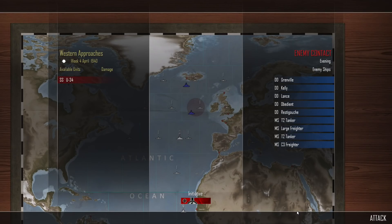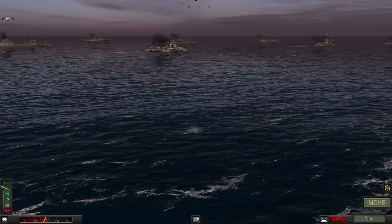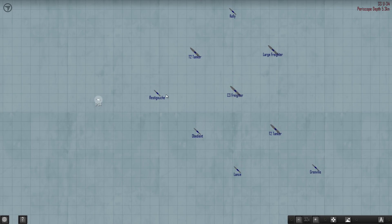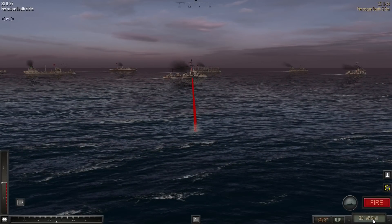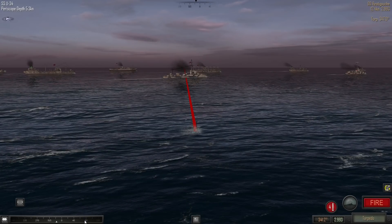U-34 has found a payday — no, wow! Five destroyers are escorting two tankers and a couple of freighters as well. This is in the western approaches, so we may have aircraft support, which is good. This is obviously very critical oil they need to get through. We've got three destroyers here: the Grenville up front, the Kelly over there, plus Rusty Goosh, Obedient, and Lance. Two T2 tankers. We're going to have a pop at a tanker and maybe one of these destroyers. Let's move. Rusty Goosh — torpedo solution 347.